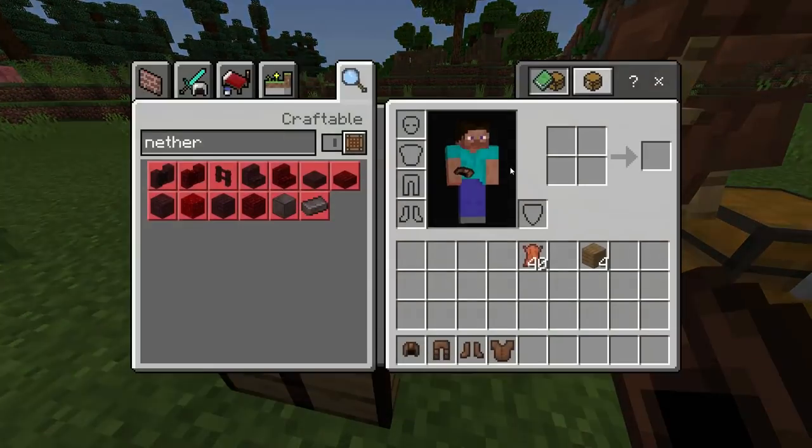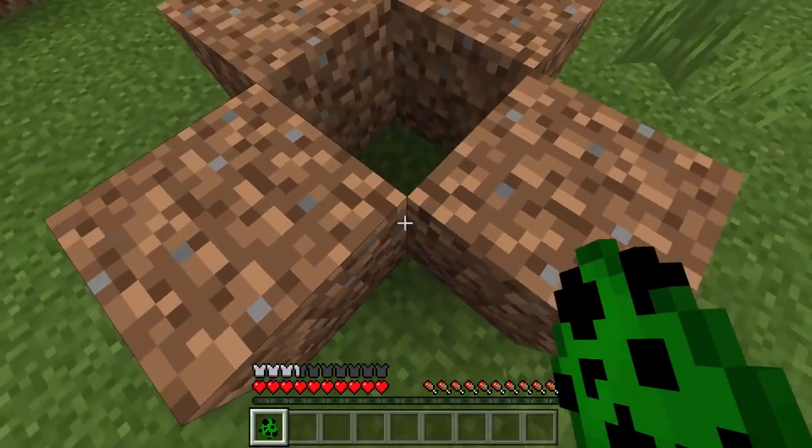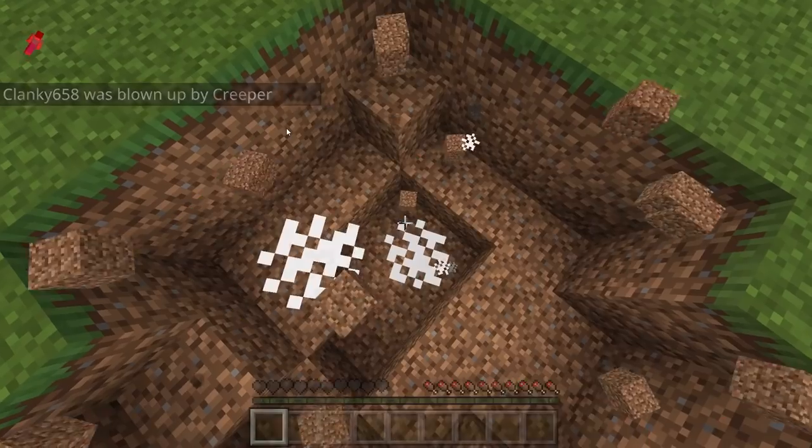Now we have all the armor. Let's put the rest back in the chest. We have the hole right here, let's place down the creeper stand right here.